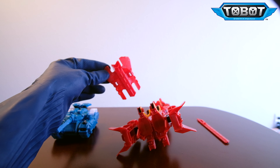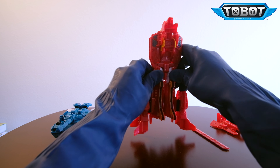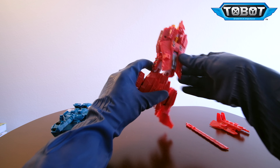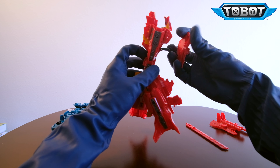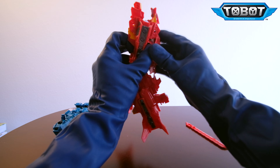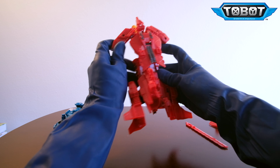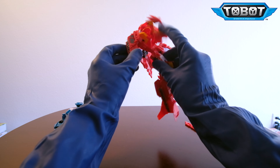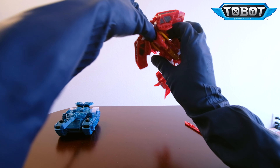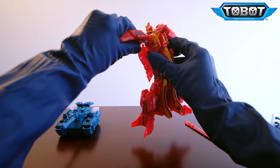This portion comes out and is going to become his sword and shield — really cool, I really like that. Now we're going to pop the back up, which will reveal the arms. You can be a little bit forceful or just rotate it up — it's on a rotating peg. This allows us to bring the shoulders up, bring the dragon head down, put this up as the chest, and then rotate the head up.